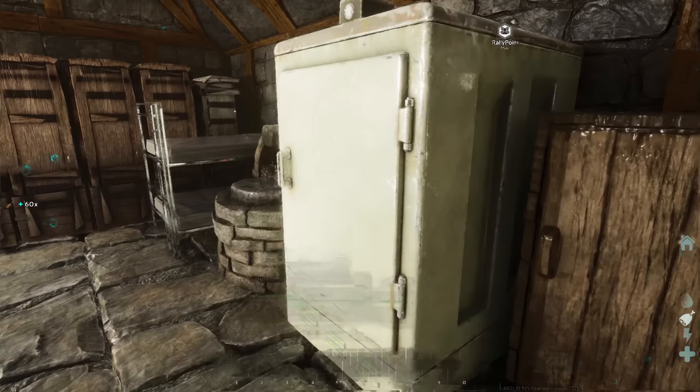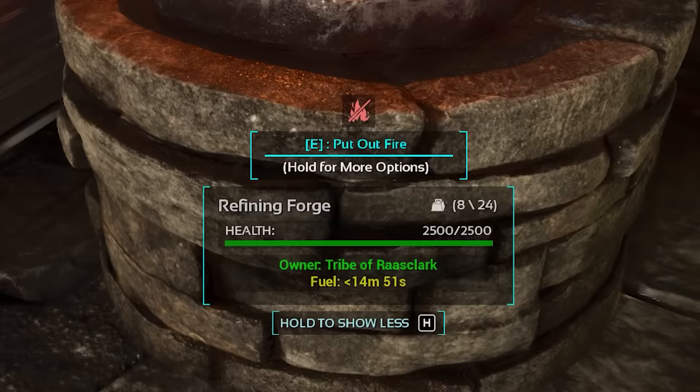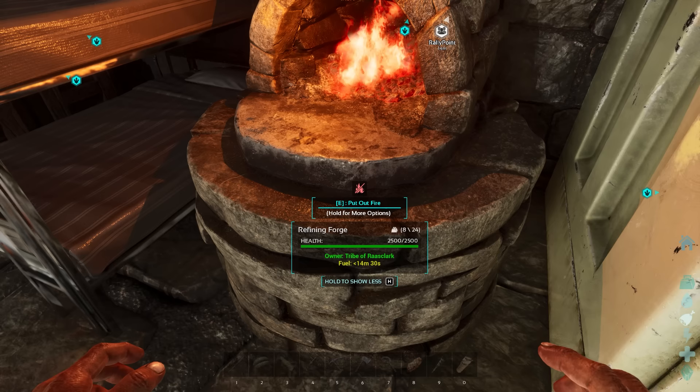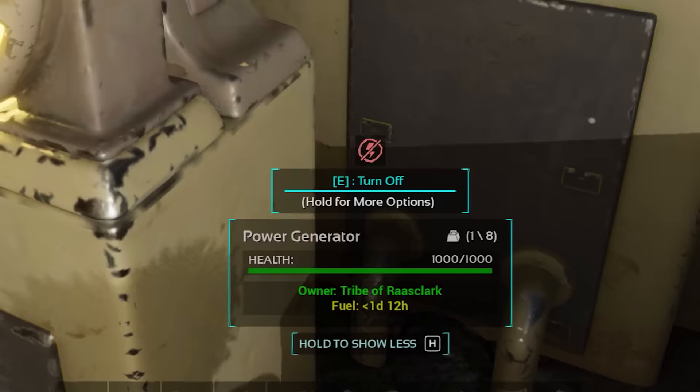Tracking doesn't stop there either. Adding any fuel to any resources such as a forge when lighting it up, it'll tell you exactly how long that fuel is going to run for — in this case 40 minutes and 53 seconds for a chunk of wood. But if we take it all out it'll tell us we've got 11 seconds left of the fuel remaining, so it's good to keep track of how long that forge will be running for. Same again for a generator.